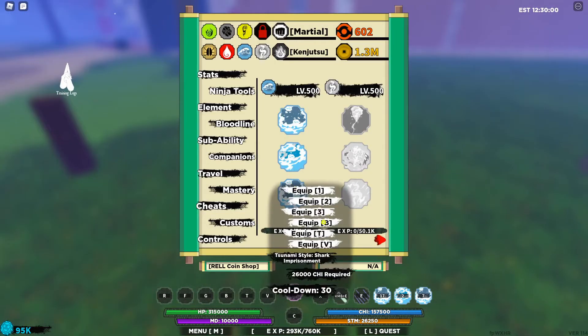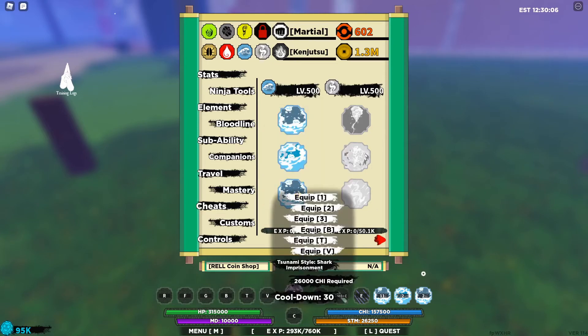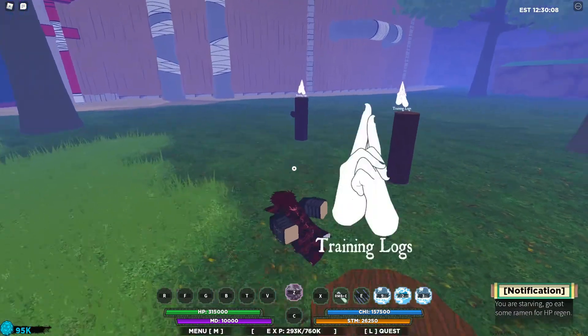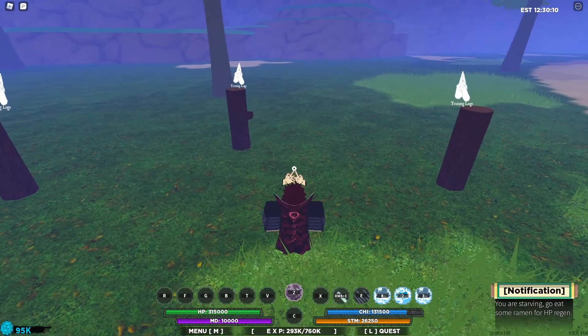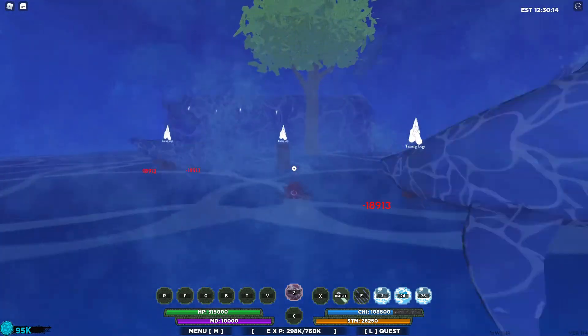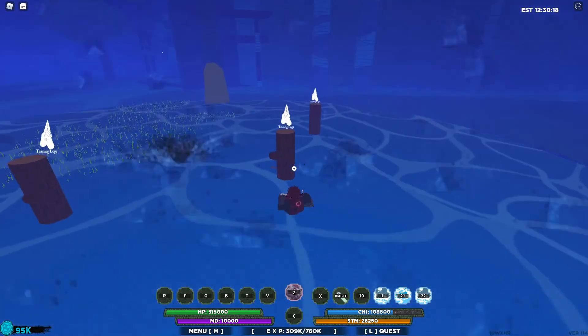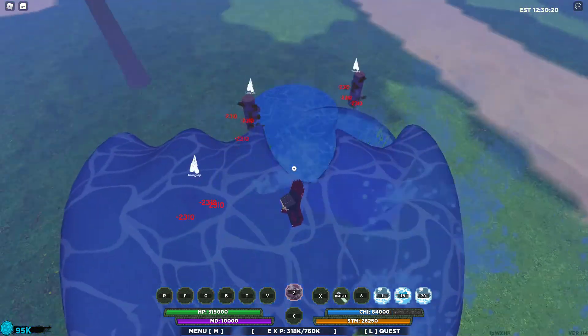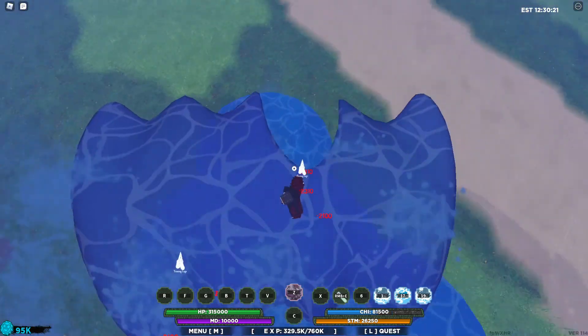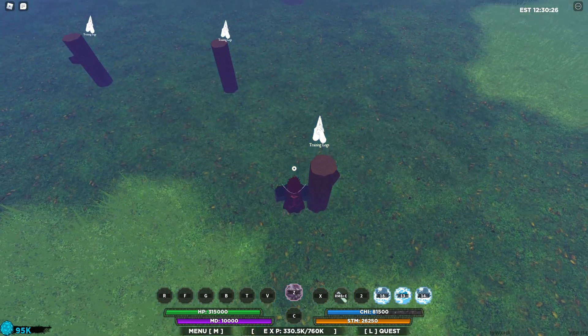The imprisonment does actually require around 26k chi and has a slightly longer cooldown than the majority of these moves — a cooldown of 30 seconds. Here it is again: you pop this shark imprisonment, and then you can pop another move — really anything, you can do whatever you want to these guys when they're in here. They're stuck, they can't move. It basically stops them from moving; you keep the combo going. Overall it's a decent bloodline, especially for keeping combos going.